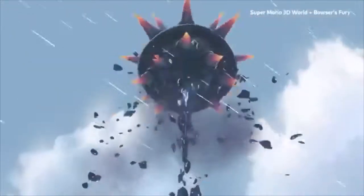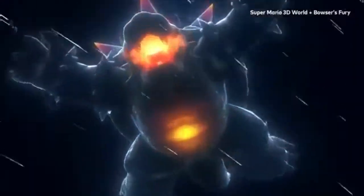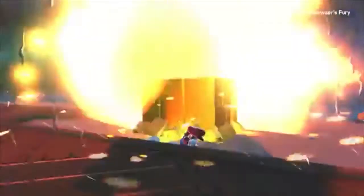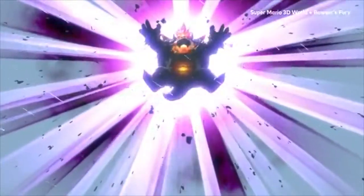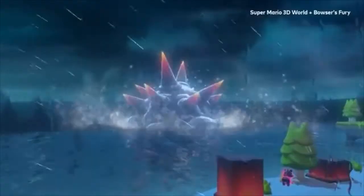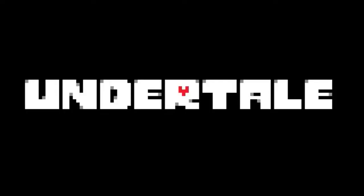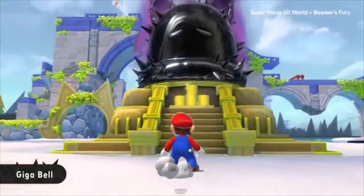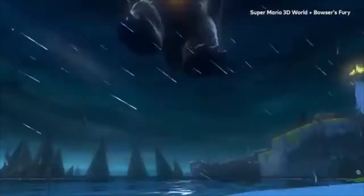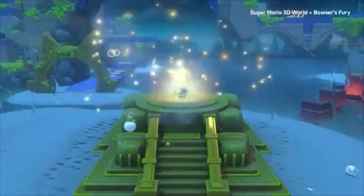After a certain amount of time, the world changes. Because overcome with fury, Bowser becomes the gigantic Fury Bowser — and there's nowhere to hide. Bowser can stay mad for a while, but once he's gone, a calm will wash over Lake Lapcat. No time to relax, though. If you wish to defeat Fury Bowser, you must claim the might of the Giga-Bell. Behold! When the monster appears, it triggers an awakening, allowing Mario to transform.